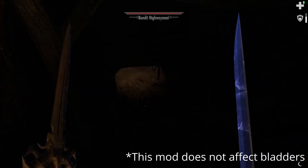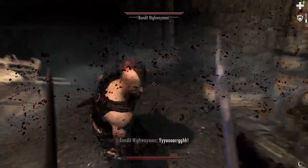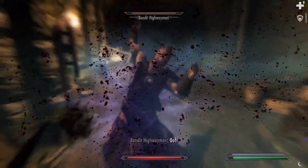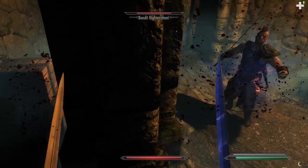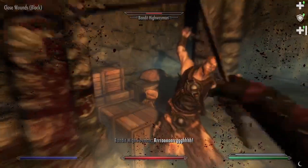It makes a lot more blood in the environment, so I'm going to bring him over to this really well-lit area here and just kind of beat him up a little bit. As you can see, there's already stuff getting on the floor. I like getting it on the pillars because that gets quite decorative — we'll call it. You can see there's a lot on the pillars over here.